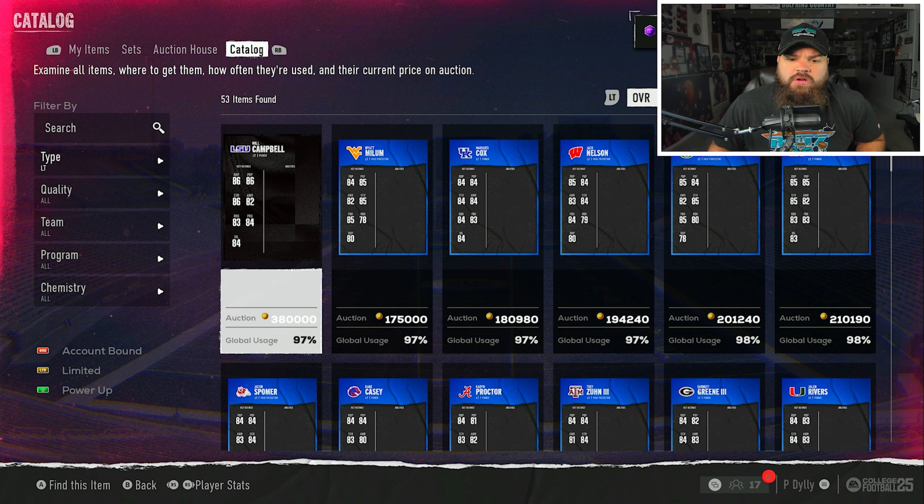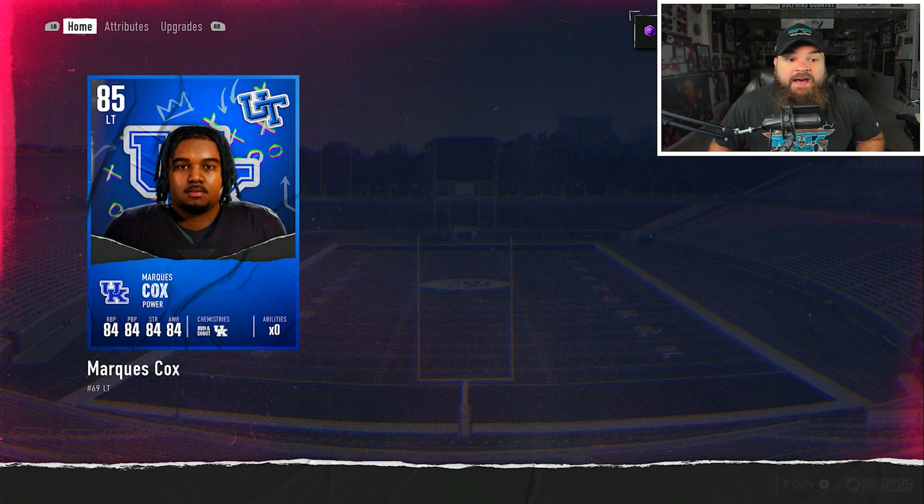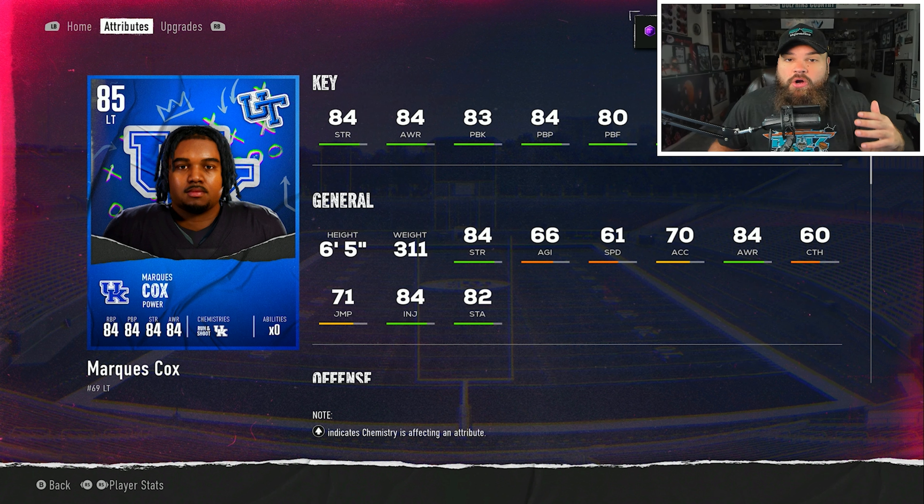Flipping the cards over with the right stick to check run block ratings, the highest run block at left tackle is Marquez Cox from Kentucky. He's six foot five, 311 pounds, with 84 run block, 84 impact blocking, and 82 lead block. Even though his lead block and impact blocking are a little lower than Will Campbell's, the highest base run block rating is what matters - so Marquez Cox is our run blocking left tackle.